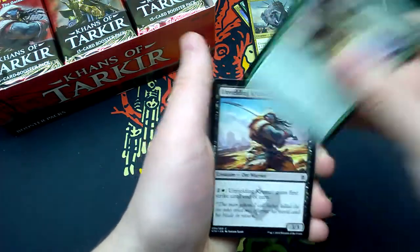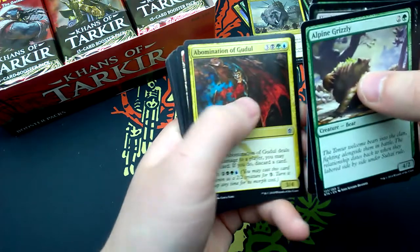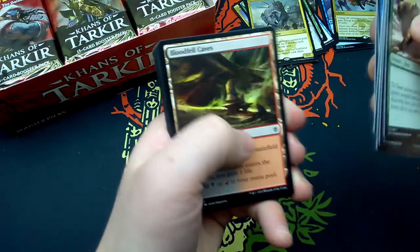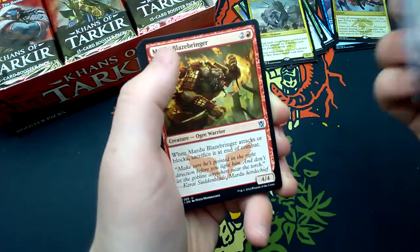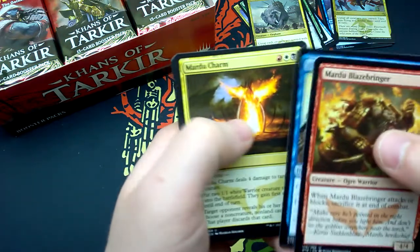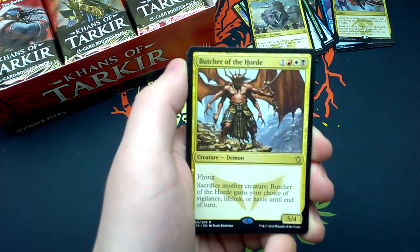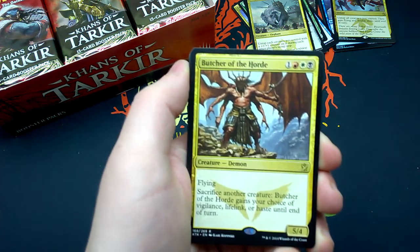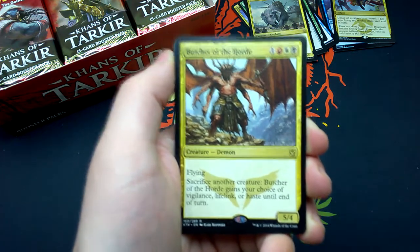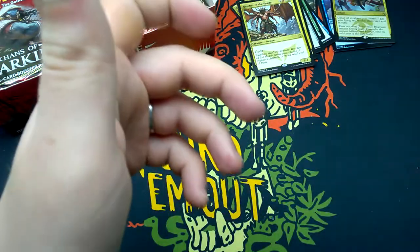Eighth booster: Alpine Grizzly, Unyielding Krumar, Feed the Clan, Arrow Storm, Abomination of Gorul, Rugged Highlands, Jeskai Windscout, Smite the Monstrous, Bloodfell Caves, Wetland Sambar, Mardu Blazebringer, Blinding Spray, Mardu Charm. Our rare is Butcher of the Horde — for one, one red, one white, one black: demon 5/4 flying creature. Sacrifice another creature: Butcher of the Horde gains your choice of vigilance, lifelink, or haste until end of turn. And a Forest and a Morph Token.